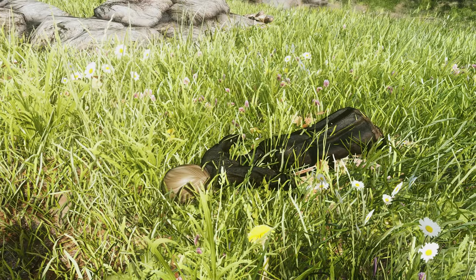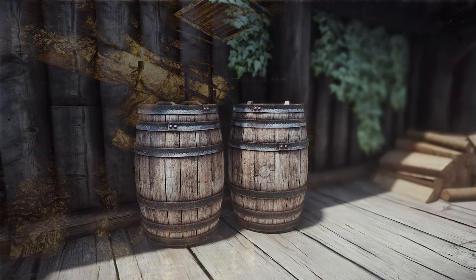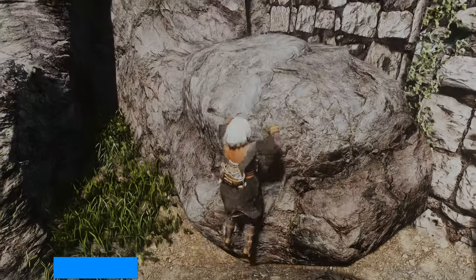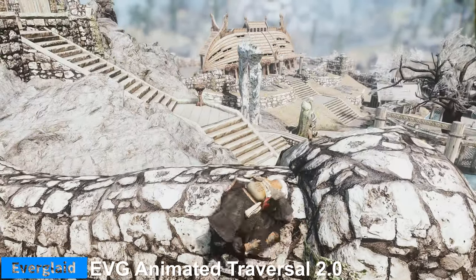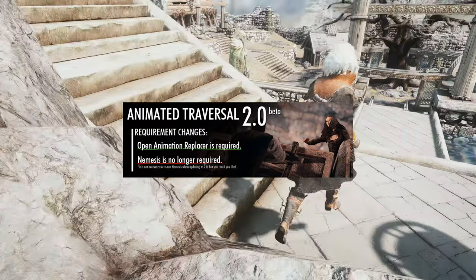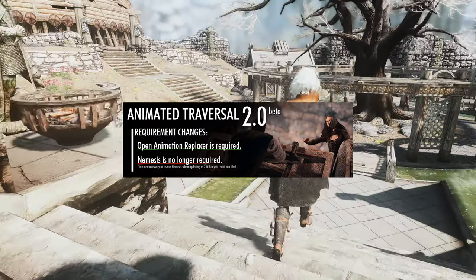First, I would like to share some of the latest mods and news related to gameplay. The first piece of news is about EVG Animated Traversal 2.0. EVG Animated Traversal 2.0 Beta was released on January 8th, 2024. This mod is essential, so I brought you the update news first.